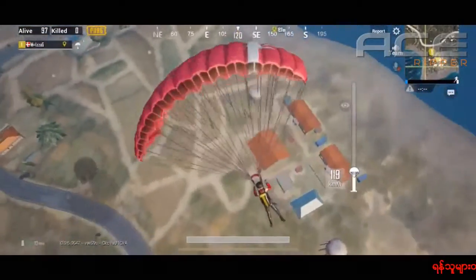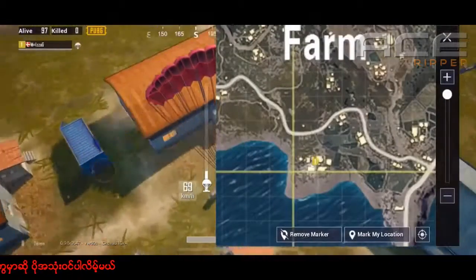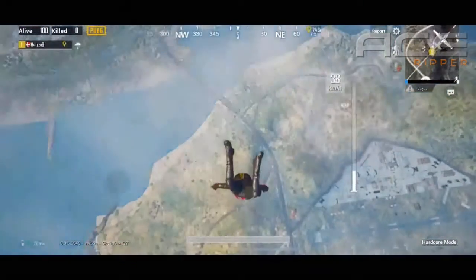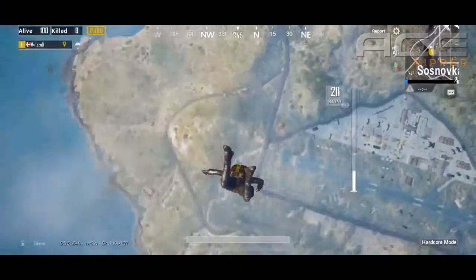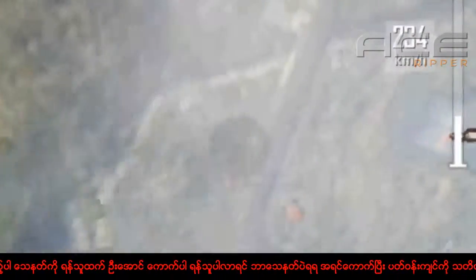When you do this, you're actually going down at the fastest pace possible — a speed of 234. That's the fastest way to drop down. Using this tip, you will be able to land before everyone else, giving you the advantage to get a gun and more loot before them, so you'll have a fast start on the match.